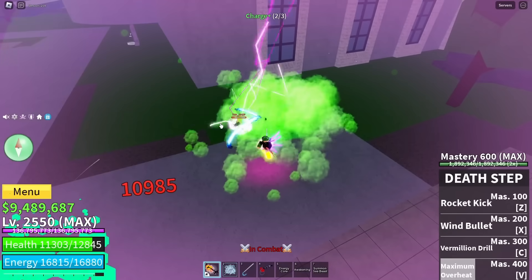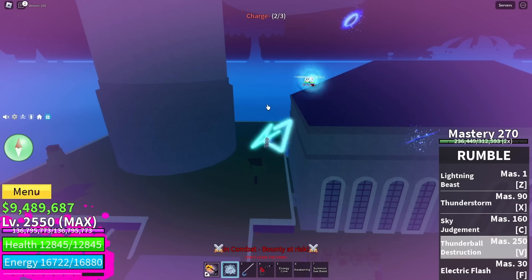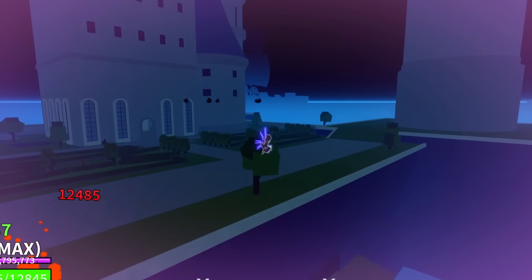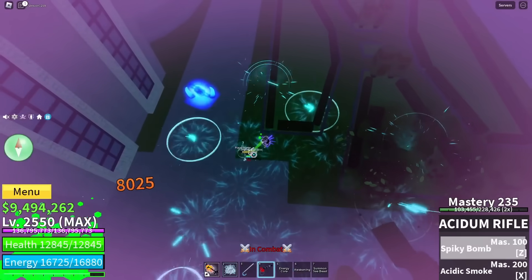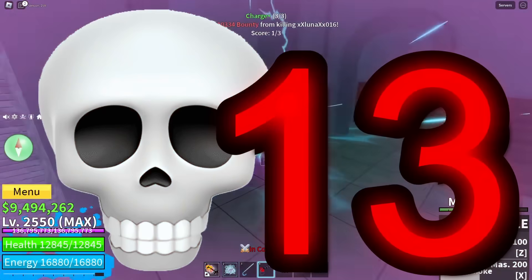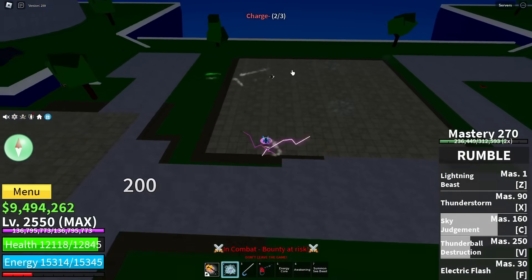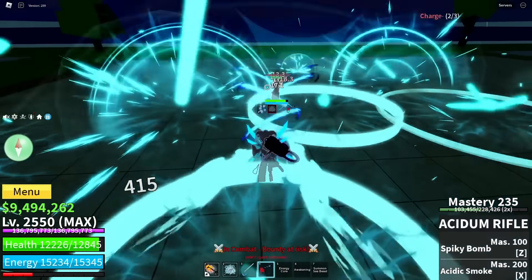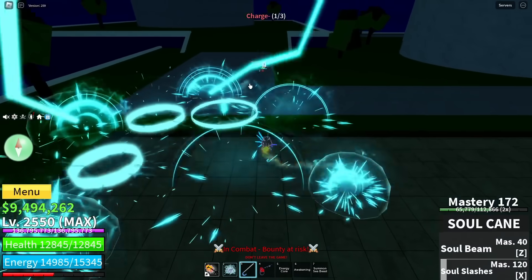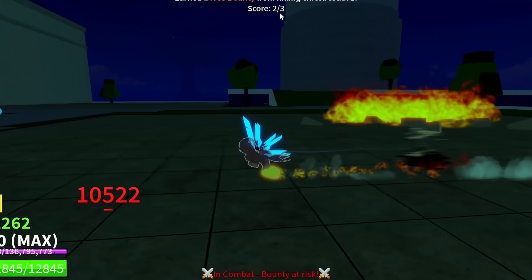You're getting slapped — who did that combo? That was sick. We hit this guy and he died from it, I'll take it. Two people right here — and you're dead. I don't know why you're trying to run away, just accept your fate. We're fighting someone skilled now — Z, hop, oh my goodness, get wrecked!